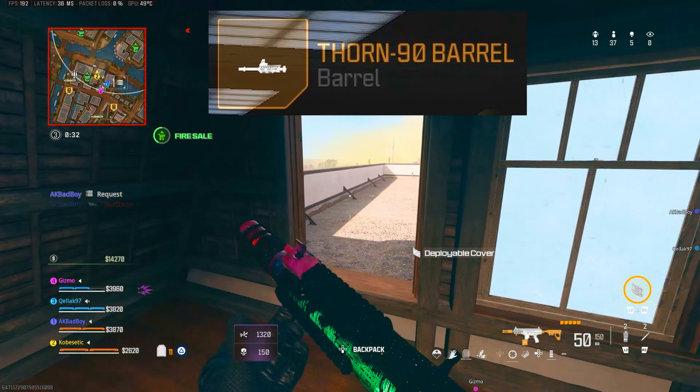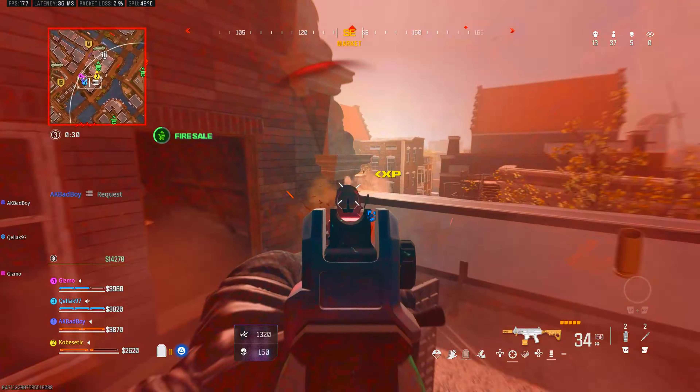Start out by adding the Thorin 90 barrel. This will help us get more aggressive in our close quarter engagements.